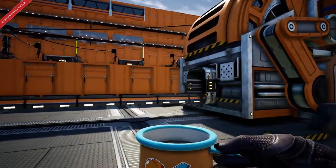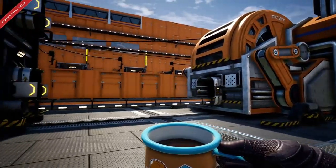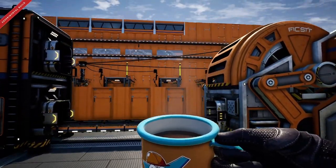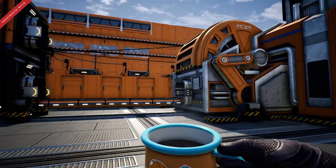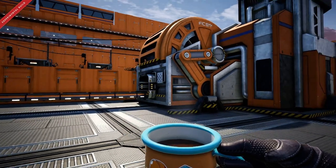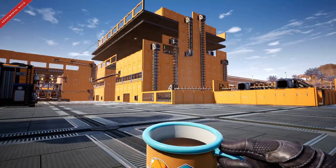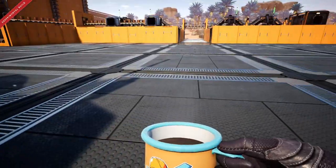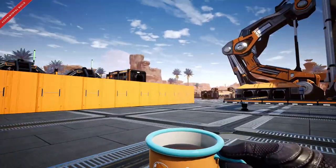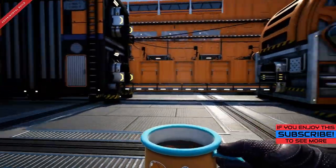Most of the time if you want to pump anything into the Awesome Sink, you just dump your stuff in there with a box or resort to sending products directly there. The Coffee Stain Studio devs are too busy trolling us on social media to give us important stuff like overflow splitters, drag-building for foundations and walls, or handheld thermonuclear weapons to use against spider cats in caves.